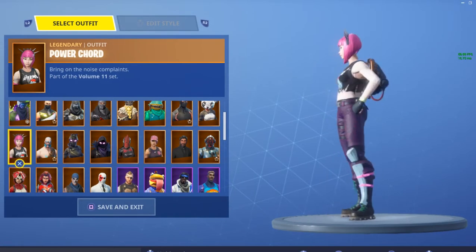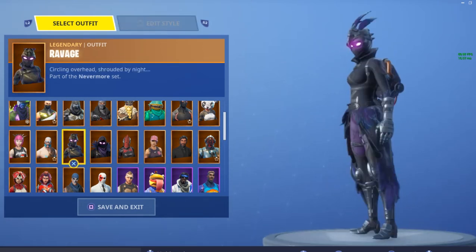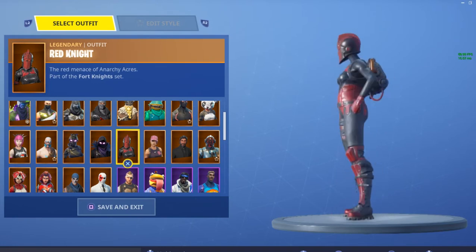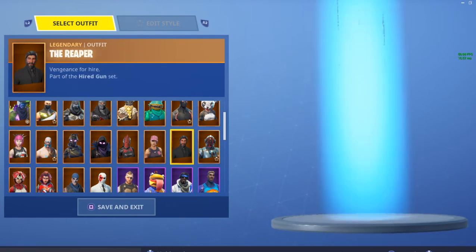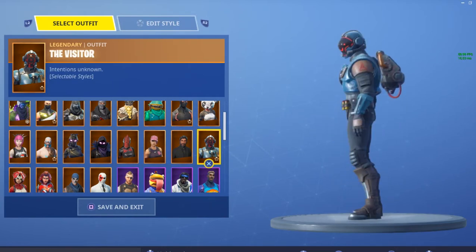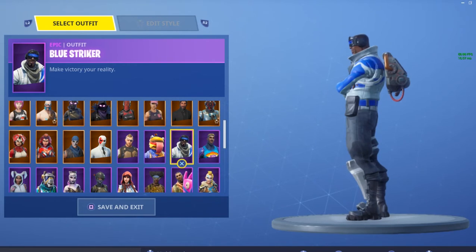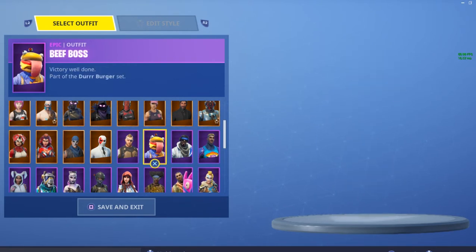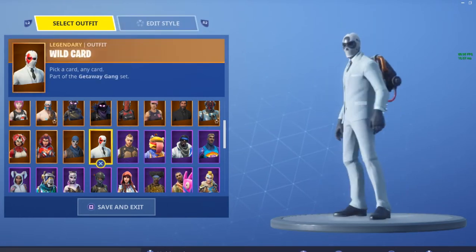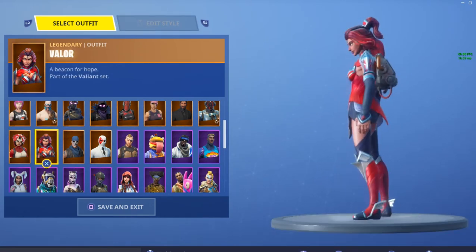Deadfire? Hmm. Power Chord? No. Ragnarok? No, I don't really like it. Ravage? Yeah, I mean, this could go good with it. Raven? No, I'm just not feeling it. Red Knight? No. Rose Team? No. John Wick? It's floating — look. No. Maybe Visitor? I don't know. Bright Gunner? No. Blue Striker — look, it's floating on him as well. You really need to have a flat back in order to pull this off. No. Flat Battlehawk? No. Wild Card? That's floating even more on Wild Card. No. Warpaint? No. Valor? Maybe.